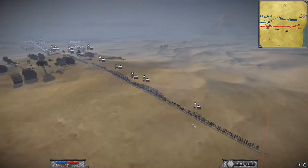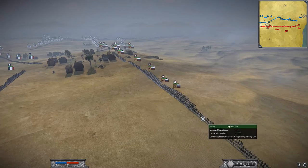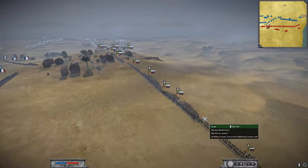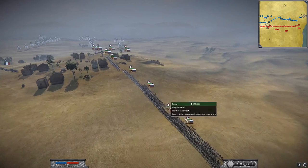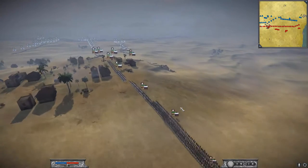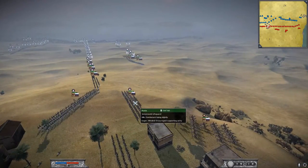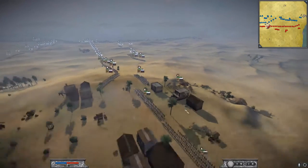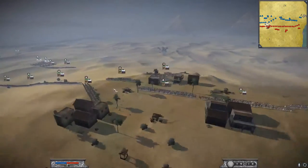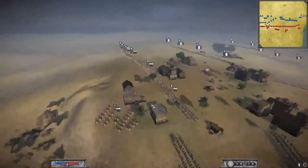Last but not least, we've got the Russians with — I do believe it's — 11 musketeers, four foot guards split up, two over there and two over here, and one Semenovsky foot or lifeguard. Looks like everyone's still getting into position.